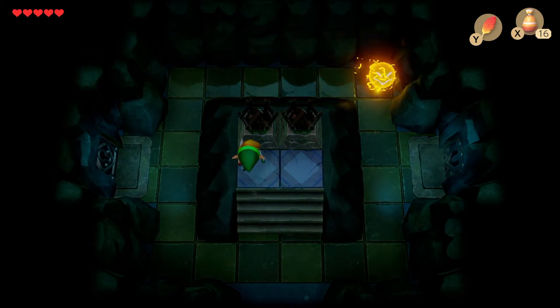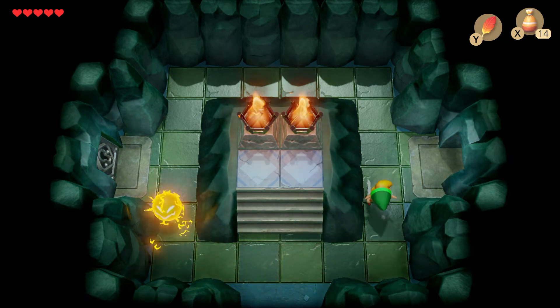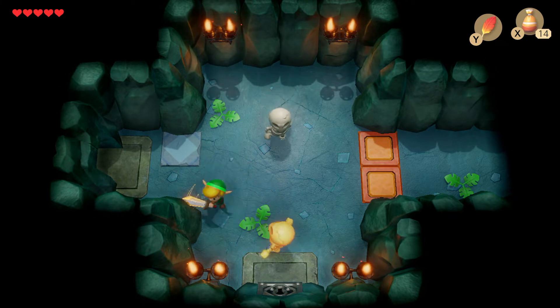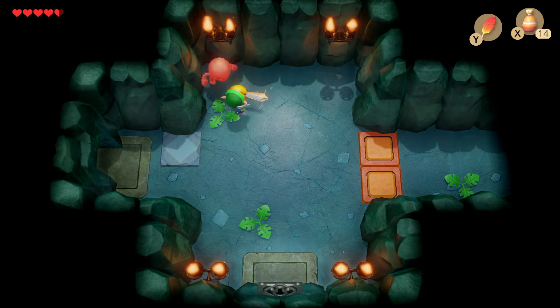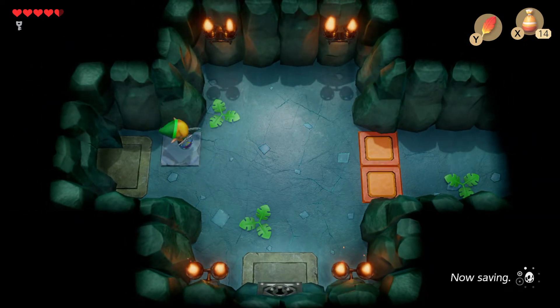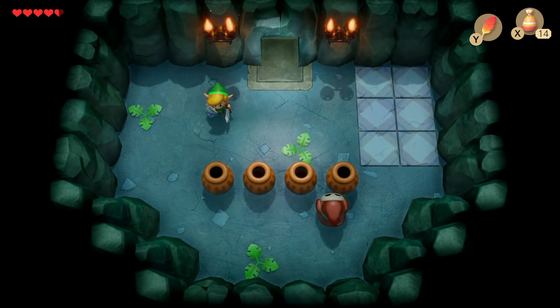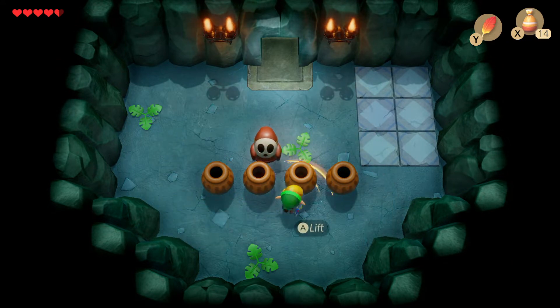First, we do have a way to make light. Oh, yellow. Is that one that throws bones or just jumps on top of you? There's a key. Good, good. Let's go down. Oh, those guys - the shy guys. That's an actual shy guy.